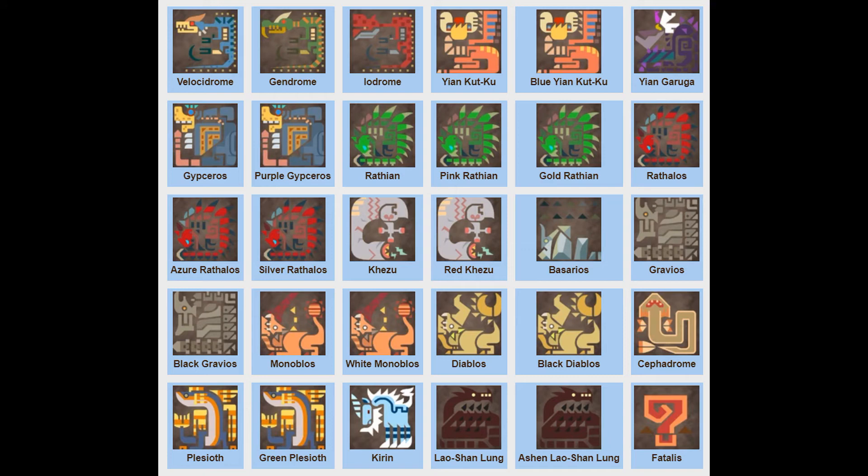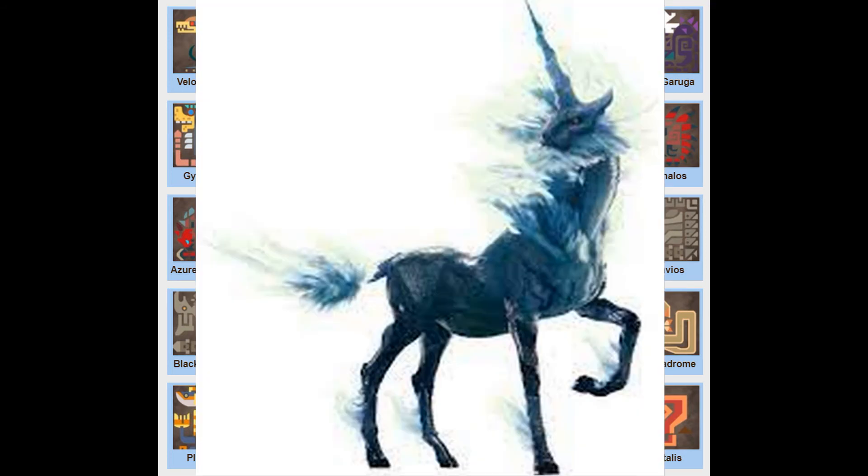Not all Elder Dragons will be Dragon type, and Kirin is one of the main reasons why. Kirin is not a dragon — it is an electric horse, and that's it. So Kirin will be Electric. But it also has really, really tough hide that most weapons will bounce off of unless you get into purple sharpness. So with that in mind, I will call Kirin a Rock/Electric type.